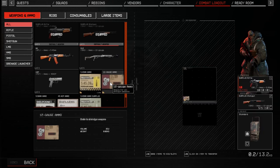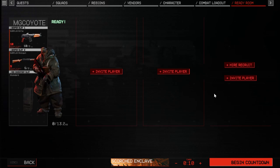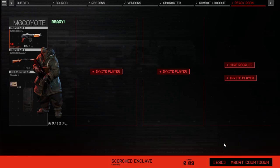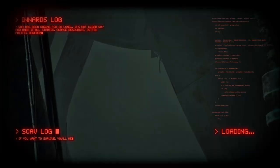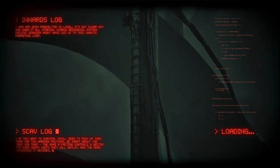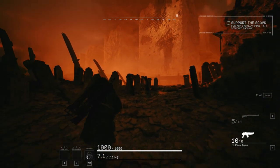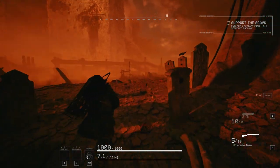We didn't take anything super special — just some shotgun ammo, which you only need like one set of. Let's go back and hopefully we don't get surrounded by those stupid zombies again. The name of the game here, at least for this map, is to get low profile, don't get really attacked, and don't do attacking unless you are pretty much geared up and ready for it — which I am not.